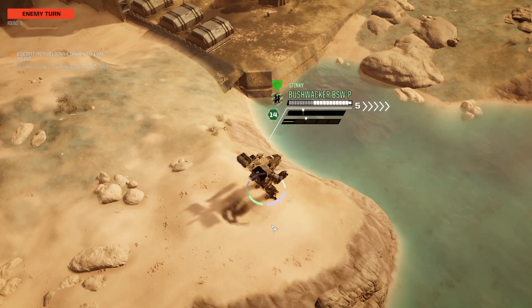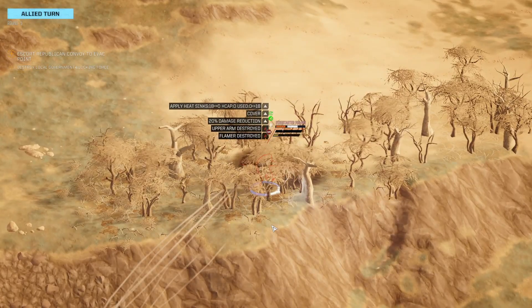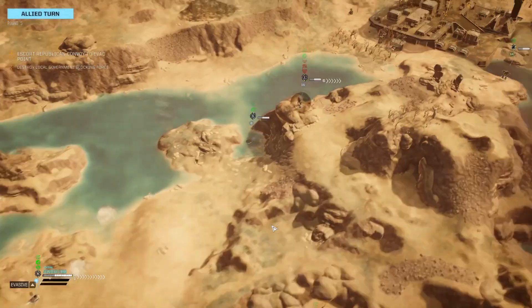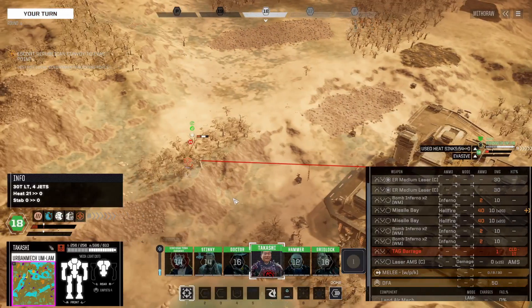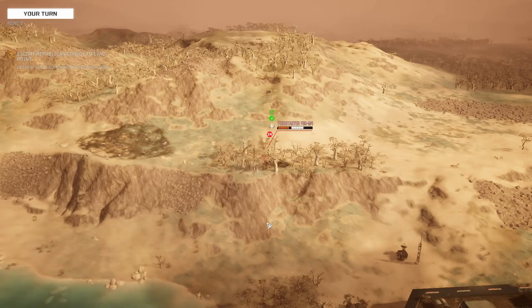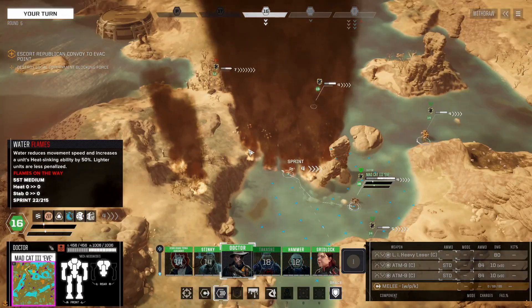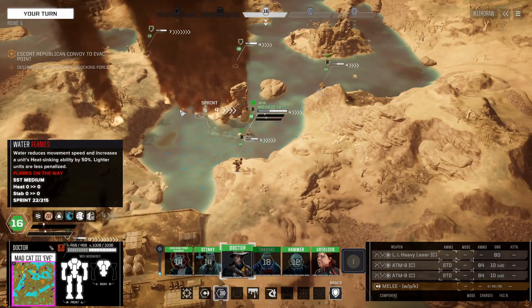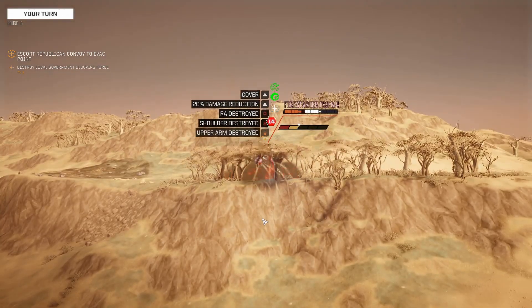You actually scratched me, you little punk. Yeah, we got this. That's an interesting combo — a rack 2 and flamers. Let's not fool around. Let's just start the escort. We got this. Let's just be careful. The only problem is that our tank right here is going to get the attention of everybody, I think. But let's just move along anyway.